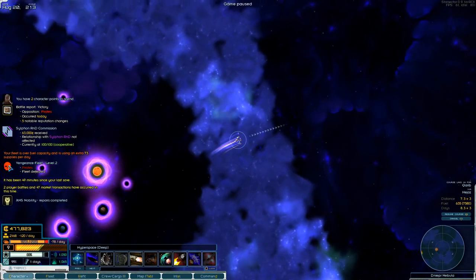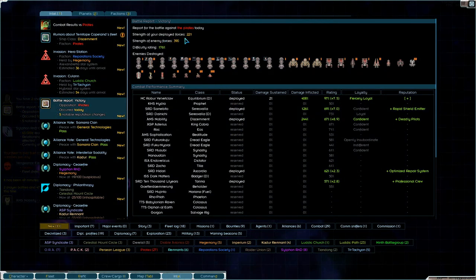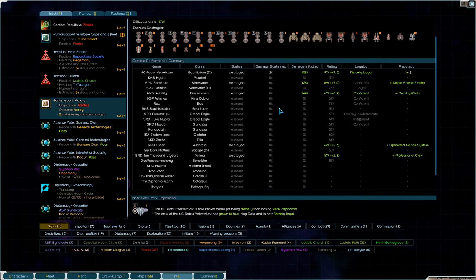We're over fuel capacity — that's not what I wanted to see. I wanted to see the battle report. Strength of my deployed forces: 221. Strength of enemy forces: 390, difficulty rating 176%. And we destroyed everything — didn't lose a single thing, barely took a scratch. Damage sustained: 2% on Robur Velvet Claw. That's it. 408% damage inflicted, 97% rating. Fiercely loyal, plus in reputation.